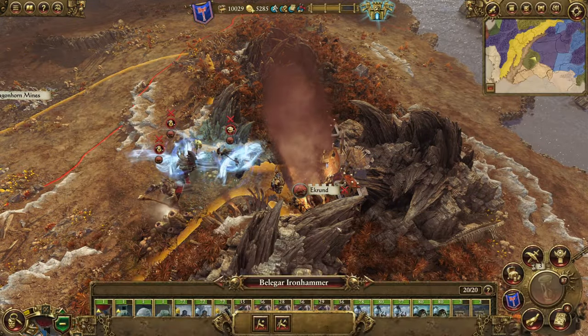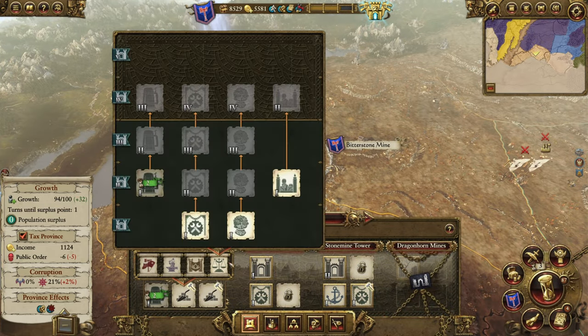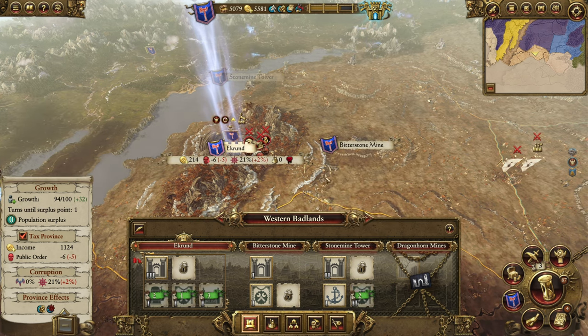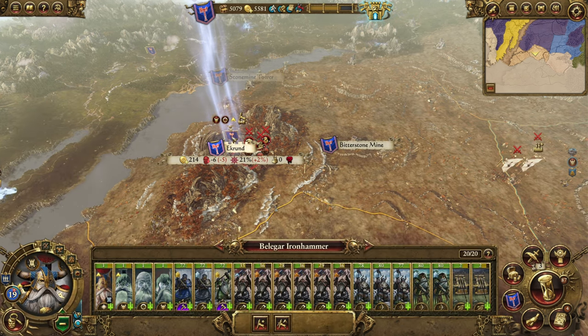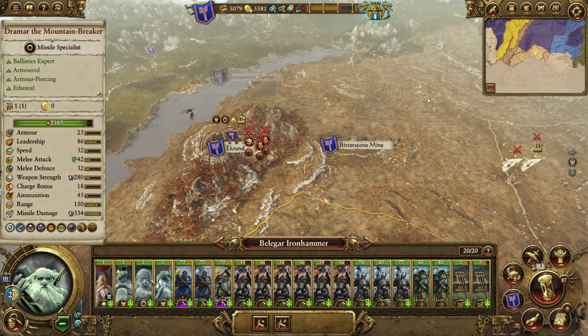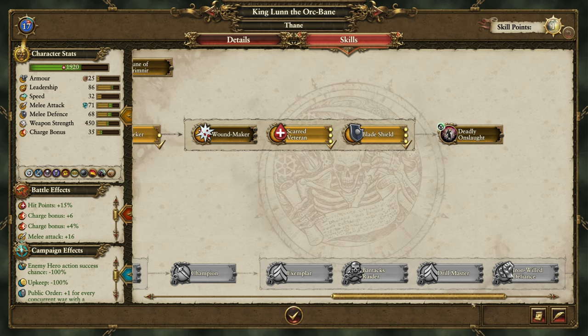Bugman's Rangers are an ideal choice for his army composition. They end up being around the same as Longbeards in melee, while having the best missile strength outside of artillery and Iron Drakes. While you can't feasibly assemble a full Bugman's Rangers army early on, you should aim to do so after reclaiming Karak Eight Peaks.